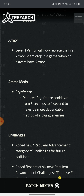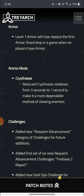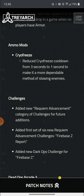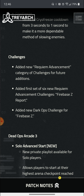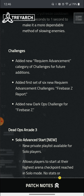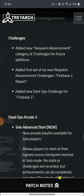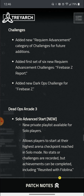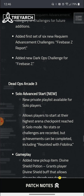With the Cryo Freeze, they're buffing the cooldown from three seconds to one second — not a huge change but a nice improvement overall. For challenges, they added a new Recruitment Advancement category with challenges for future additions, and added six new recruitment challenges. They also added a new Dark Ops challenge for Firebase Z, though I'm not personally much of a fan of Dark Ops — I don't think I've ever done them.